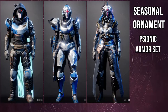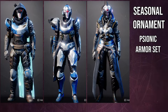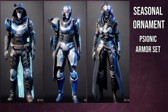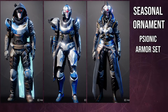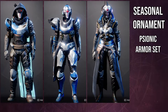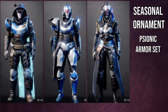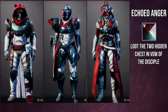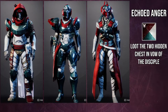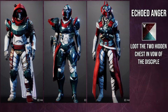The only issue is the fact that the shader situation is pretty bad. For the shaders we're gonna be looking at seven total — some of my favorites — and two of them are currently unobtainable, but the others should be easily obtainable. For the first one we're gonna be looking at is Echoed Anger. I really like this shader a lot; it's one of my favorite shaders this season. You get it from getting the two hidden chests in Vow of the Disciple.